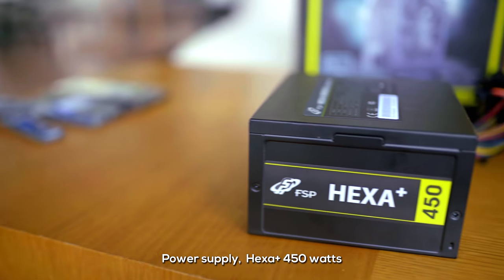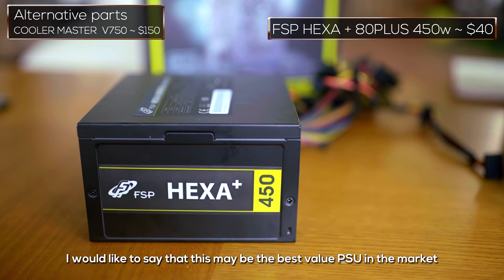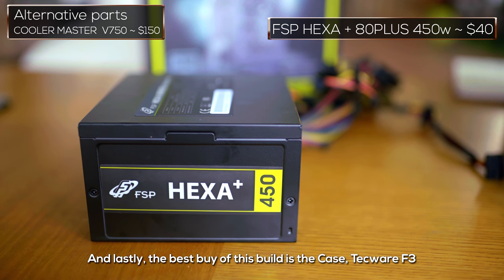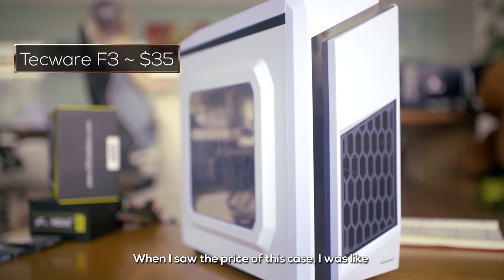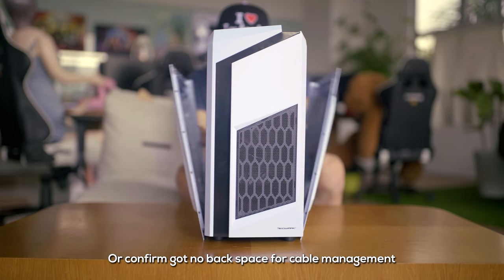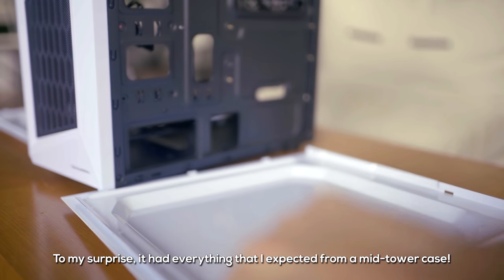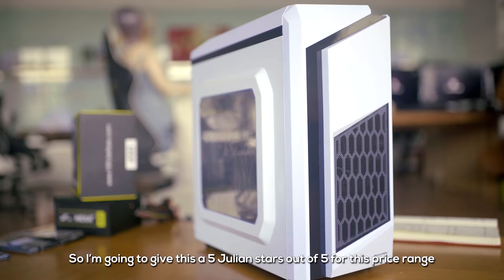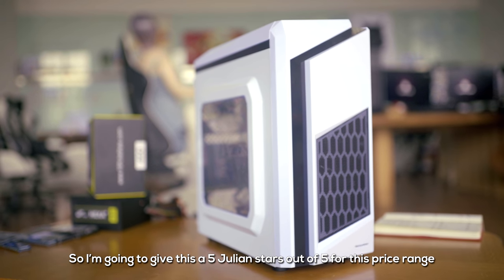For the power supply, the Hexa Plus 450W — this might be the best value PSU in the market. It's non-modular, so cable management will be a pain. And lastly, the best buy of this build is the case: the Techwear F3. When I saw the price, I thought for sure it had no fans and no space for cable management. To my surprise, it has everything I expected from a mid-tower case — it even has two fans. I'm giving this 5 Julian Stars out of 5 for this price range.